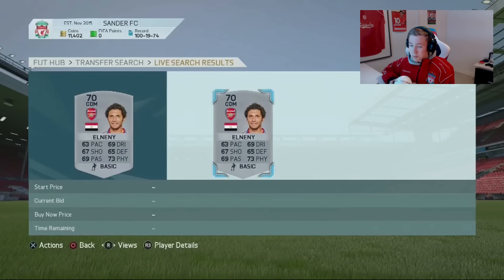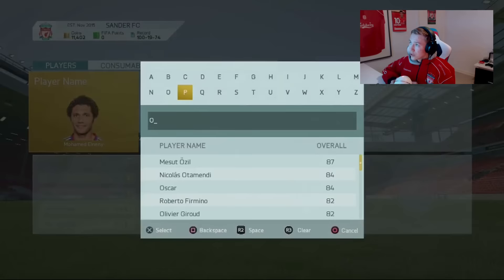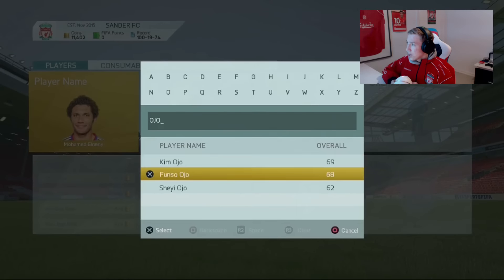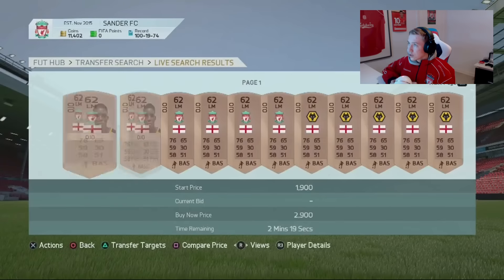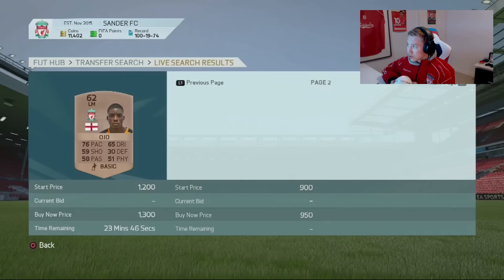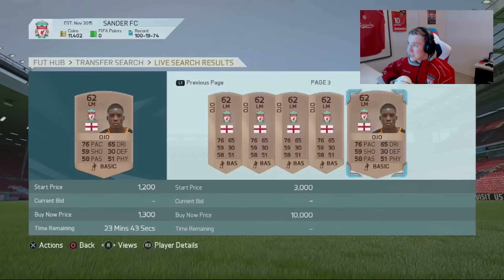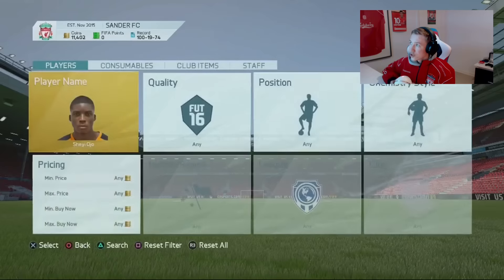For example, this Eleni card from Arsenal is a brand new transfer and it's a great example — sometimes he literally appears on the market for super cheap. We also have Browne, who is a brand new transfer to Liverpool — I believe he was on loan or something. As you can see, Browne transferred to Liverpool, and yeah, some of these are gonna be listed on the market for like literally 200 coins because people do not know that these cards are actually transferred.